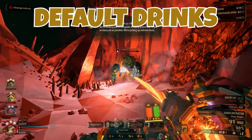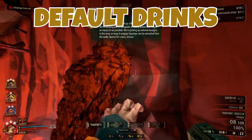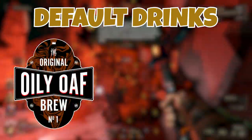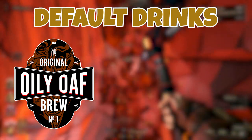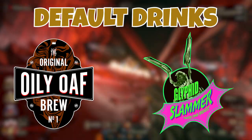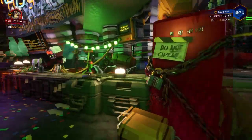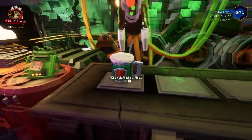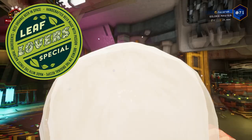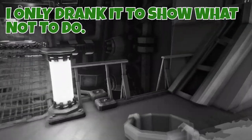Default drinks are always available to the player from the beginning, and you don't need to do anything to acquire them — they don't offer any real benefit and are just something you can always order. The Oily Oaf is the basic standard drink that doesn't do anything, the Glyphid Slammer is similar but a little bit stronger. The last one is called Leaf Lover's Special, which basically just sobers you up — real dwarves don't need this, so you should never order it.